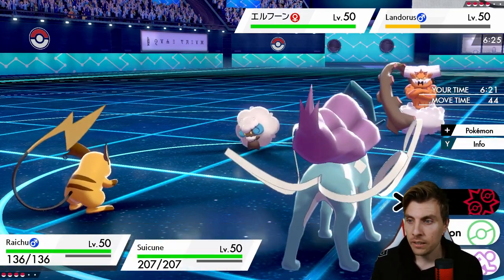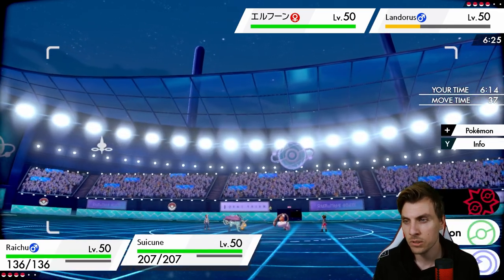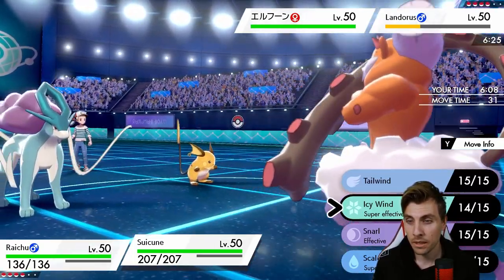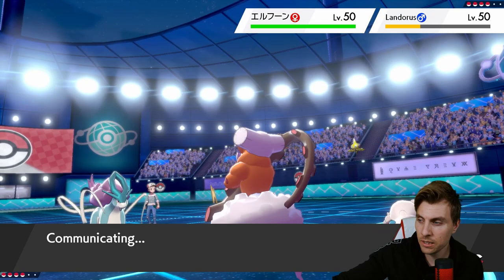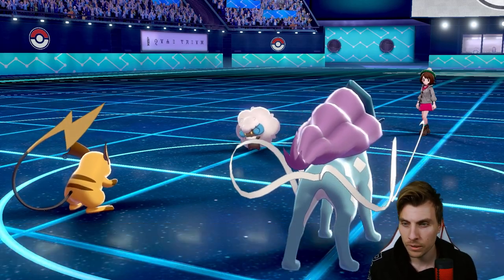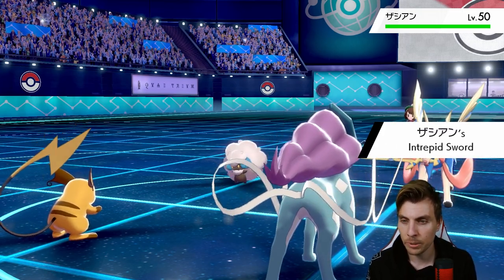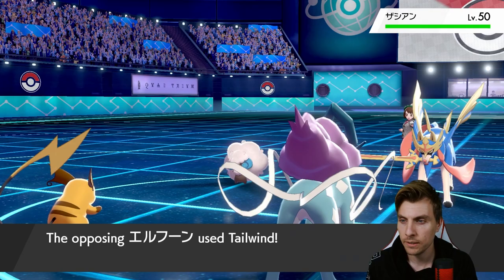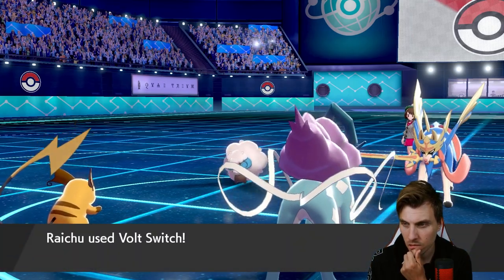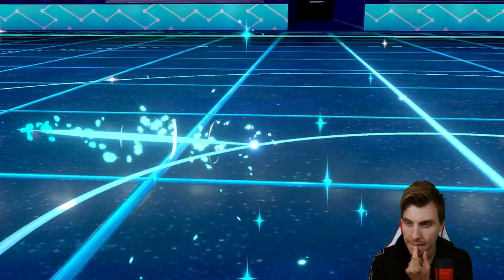I think we just Icy Wind again, because we can Tailwind the turn after that, since Whimsicott is going to Tailwind anyway. Whimsicott does Tailwind — okay, well Raichu gets to see another day. Zacian is coming in. It doesn't mind one little bit getting that Sword of Ruin boost. There's a Tailwind — I'll save Raichu for later. That Active Faker is going to be quite useful.